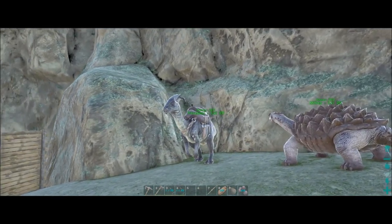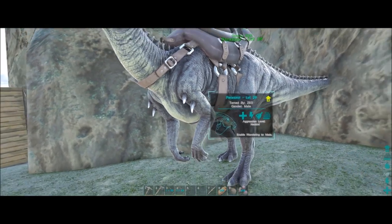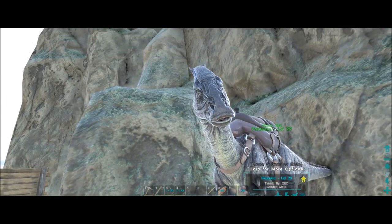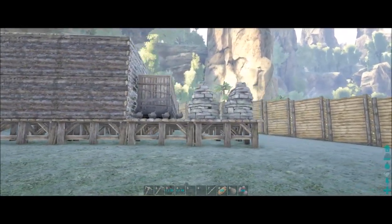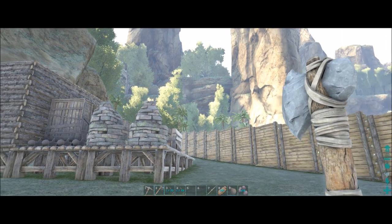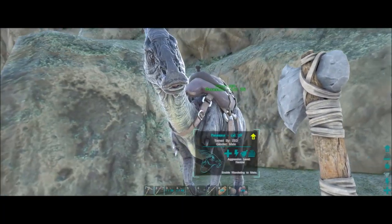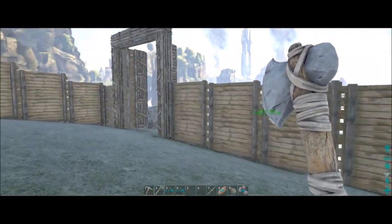While I was waiting on the trike to tame, I was able to get this parasaur — just so I could do something else while waiting. Obviously going to be doing a kibble farm so any dinos help. This was a close parasaur over by that rock wall in the distance. I just knocked it out and tamed it at the same time. So now we have Mikey and this parasaur, and we also got the trike.